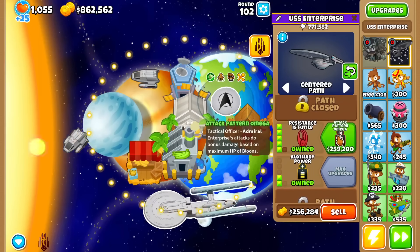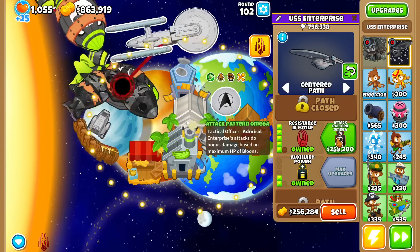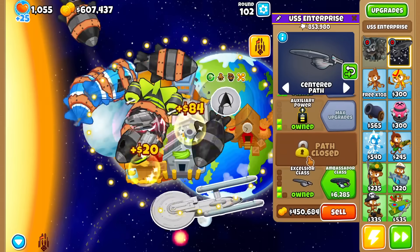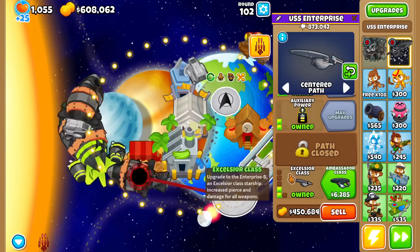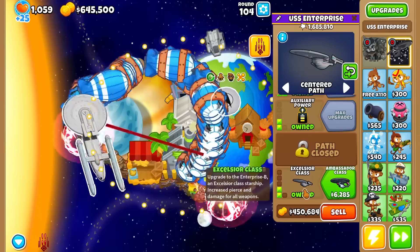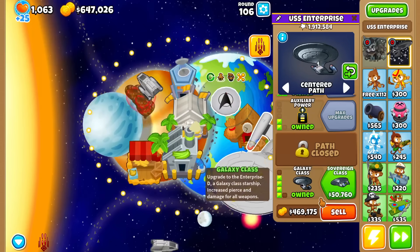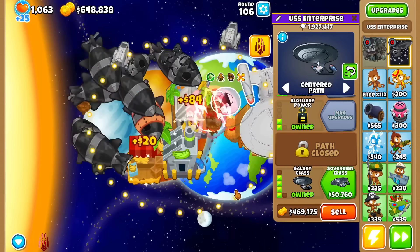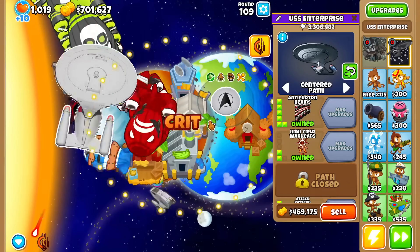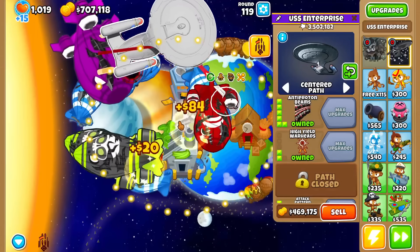And lastly, the tier 6 officer — the Enterprise's attacks do bonus damage based on the maximum HP of bloons. Percentage based, which I'd assume makes it really great for higher rounds. Round 119 — I am close to dead, probably because it's a bit unreliable. That's quite surprising given the 400k. I guess I need to buy one path here. Each path upgrade increases the size of the Enterprise — we've got a massive behemoth casually floating in space. Let's jump to round 119 to see that percentage-based damage. Pretty good stuff.